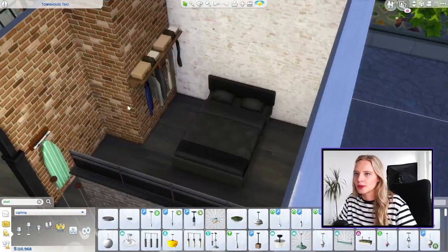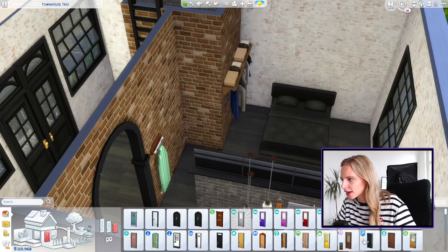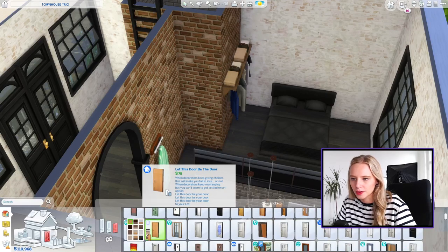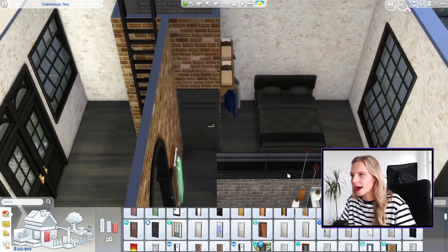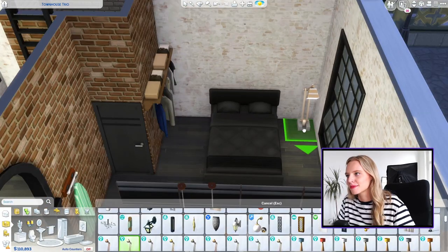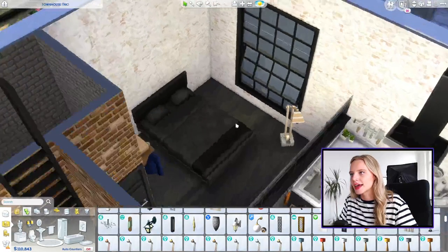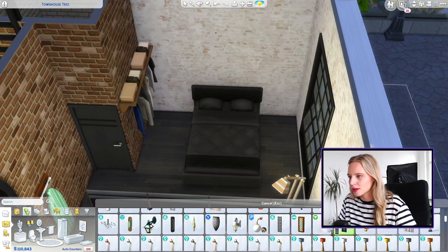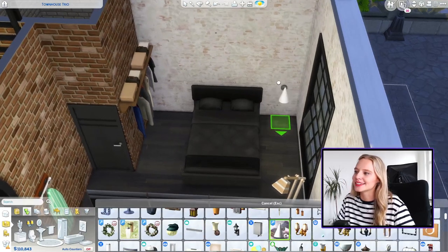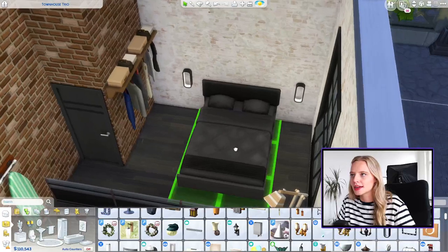We're missing a wardrobe and a chill-out area. Let's put the chill-out area here and a wardrobe in this corner. I need a bathroom door — it looks a little barn-housey. I always struggle to find simple bathroom doors; Dream Home Decorator does the job. Let's do the lights first — I really love how industrial this light is from Eco Living, so we'll put that in the corner. For either side of the bed I think I want wall-mounted lights; these are quite dramatic but cool. We'll go with these either side and centralize the bed between them.